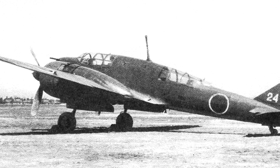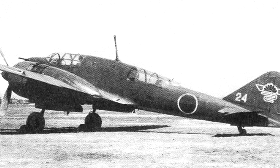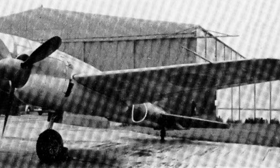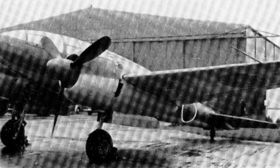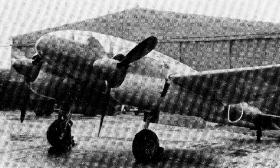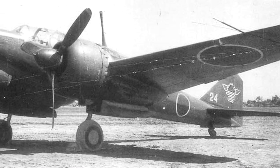Model 1 was equipped with the HA-26-1, but in March 1941 they tested the HA-102 — an improved version of the 26 — and the maximum speed reached 604 kilometres an hour. It was adopted as the Model 2. At that time it was the fastest Japanese aircraft, and production was going well, succeeding in many of its outings.